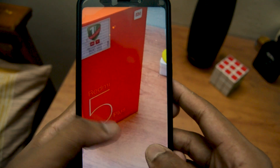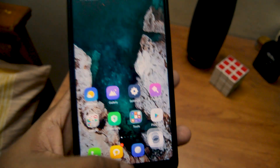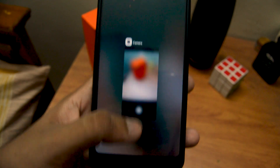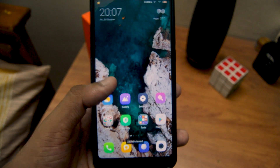Now we are clicking a photo and let's check the clarity. I personally like the picture quality. I need to know your thoughts in the comment section right now. Now let me close the camera app.